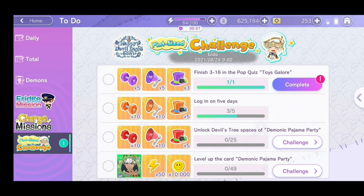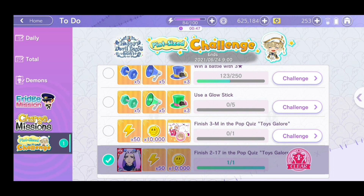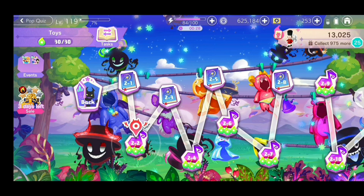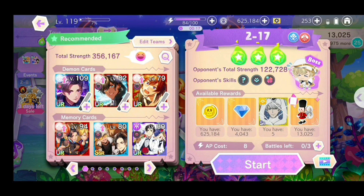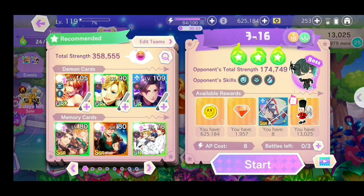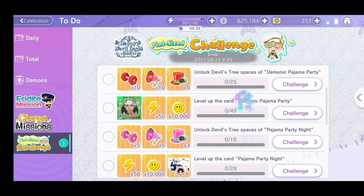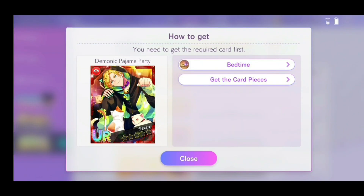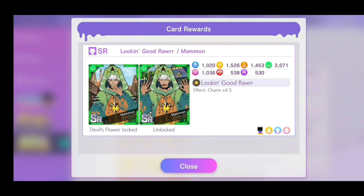Luke's Pint-Sized Challenge: let's go through the missions briefly. Finish 3-16 and 2-17 in the Pop Quiz Toys Galore. The opponent's total strength for chapter 2-17 is 122,728 points, and for 3-16 it's 174,749 points. Complete 3-16 to get an SR Lucifer card with the onesie. The next two missions require the card Demonic Pajama Party, which is the You Are Satan card from the event Nightmare Bedtime Lullaby. You'll need to level up that card 49 times to get SR Mammon, which also has a onesie outfit.